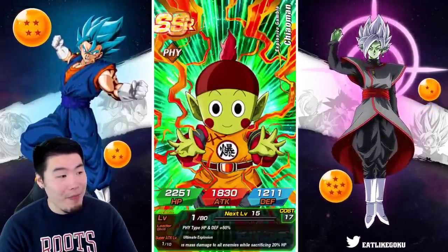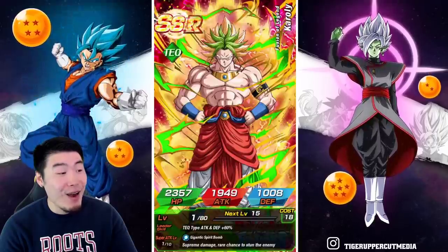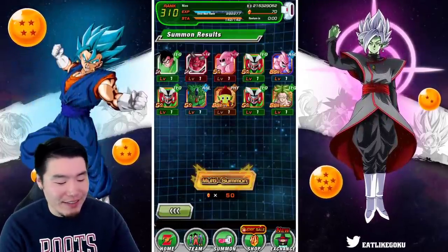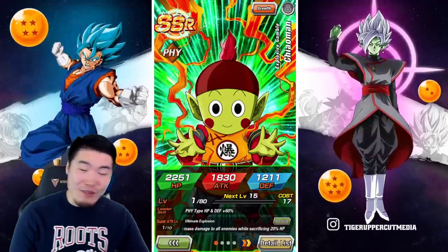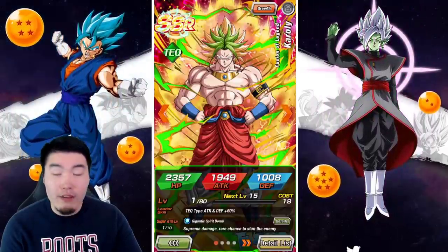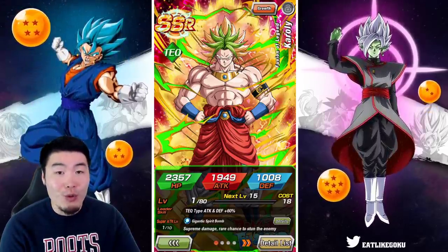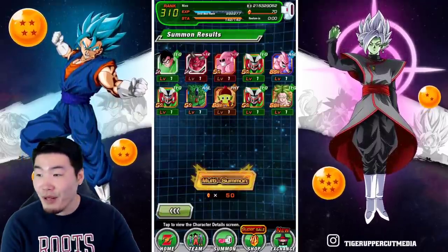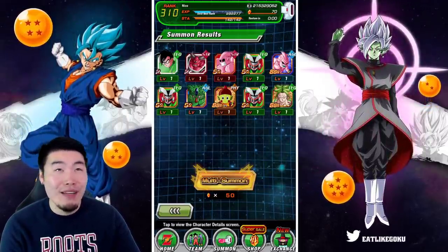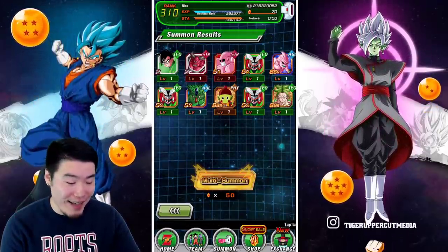I'm going to have to go to Abu later today and be like, 'Bro, I'm sorry — you got a bunch of Boos and Childs.' And you know, I mentioned how much I hate the Fusions characters. Back in the day when they first came out they were rare because they were only available on a Fusions banner, like once a year. But since they've been added to the general SSR pool I just can't stop pulling them. I hate them — most of them are bad units.